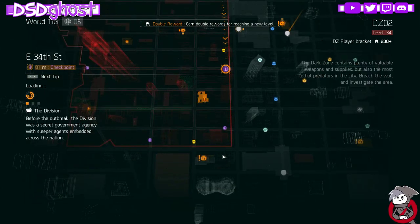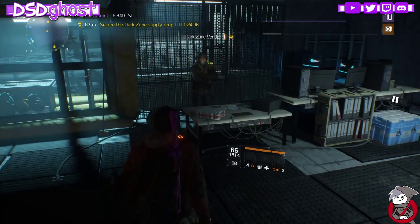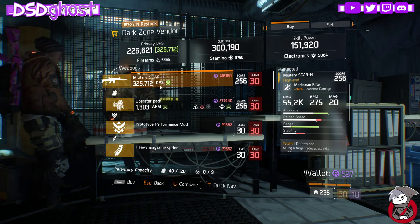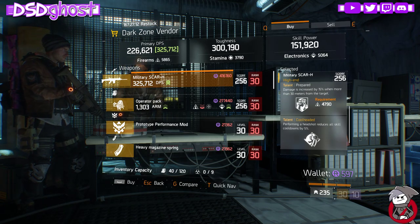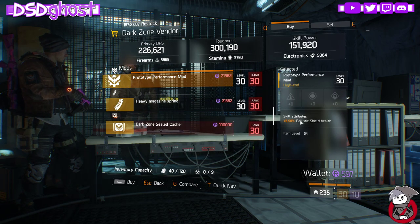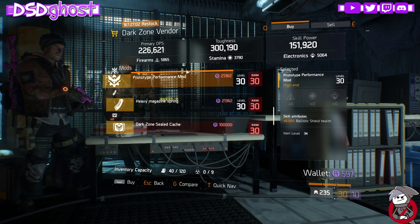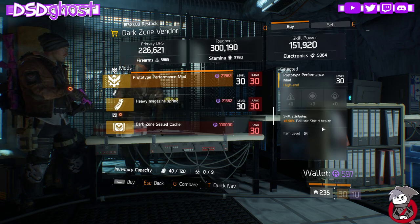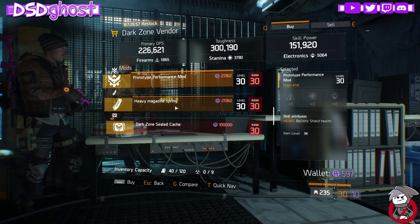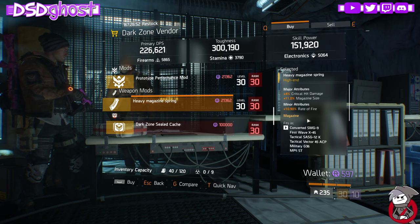Don't forget — best way to get gear is to play Last Stand with a group of four, leave the match, group back up, open your caches, and trade with each other. East 34th Street: Scar H with Determined, Prepared, Cool Headed. Technical Backpack. Performance Mod with Ballistic Shield Health — pick this up. You can use Dark Zone credits for this one. With the D3 nerf coming you're going to need those Ballistic Shield Health mods. Magazine with Crit Damage, Max Eyes, and Rate of Fire.